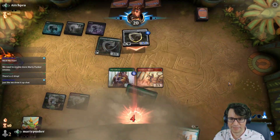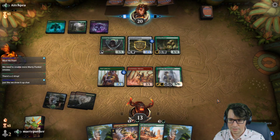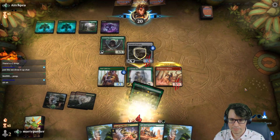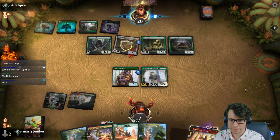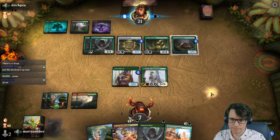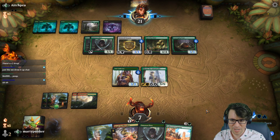Our deck looks pretty bad against what's happening across the board from us at the moment. But we've got a Coco next turn. I don't think I can take seven again. It's not fine — they had the skews. They baited me. I'm really trusting this Coco to do a thing.